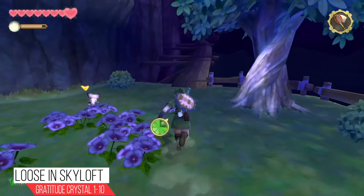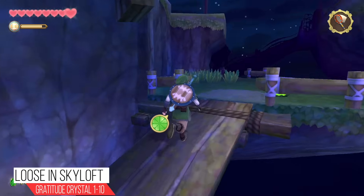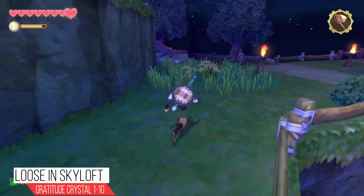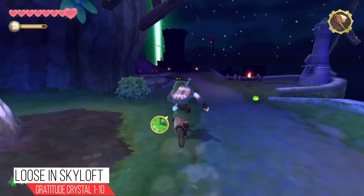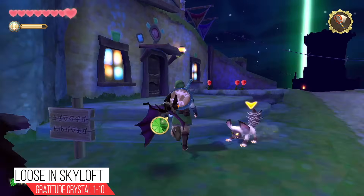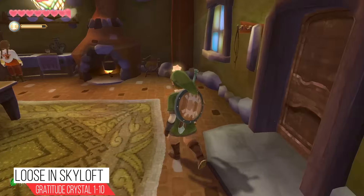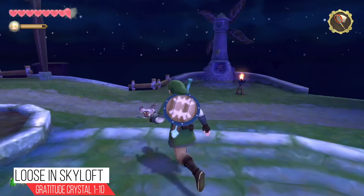You're going to see some wooden planks over here — run up them, and as you're coming up on the left-hand side you're going to see a Gratitude Crystal right in the corner. Now we're going to follow this pathway all the way around and it's going to bring us to the front of the bazaar where there is a residential house. Enter the residential house and if you look to the right as soon as you enter, boom, crystal.